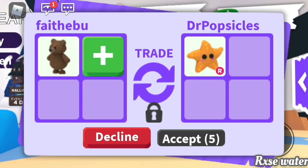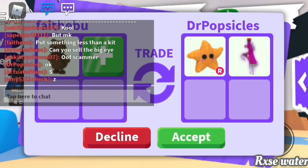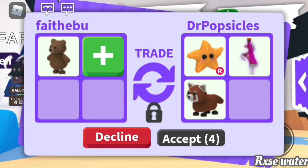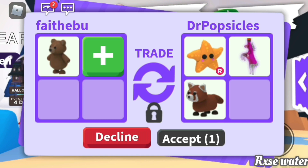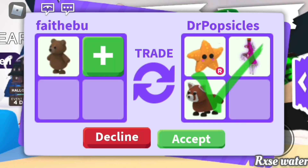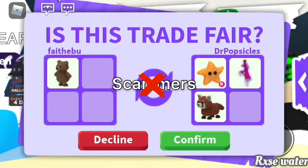This trade was when the new trading system came out, and I think it was a pretty good update. They were offering for my brown bear: a ride starfish, a ride potion, and a red panda. I accepted because I love ride potions. Honestly the new trades are really slow and take a long time, but I guess it does help prevent scammers. I was a little hesitant to accept this one, but I still did.